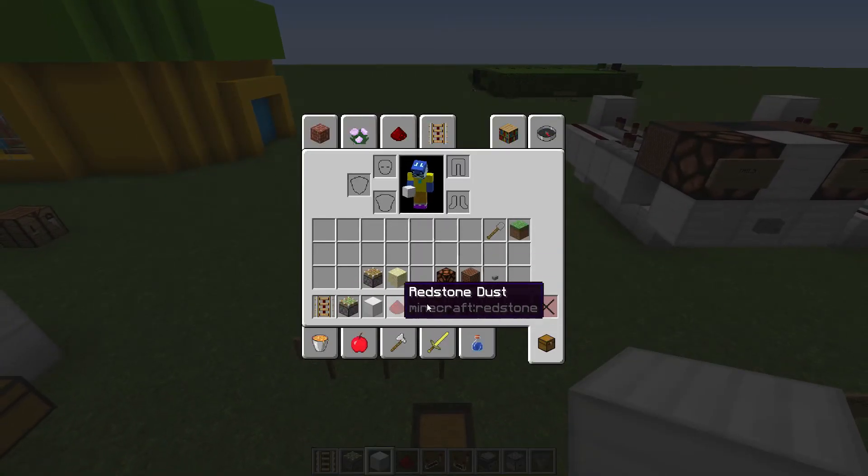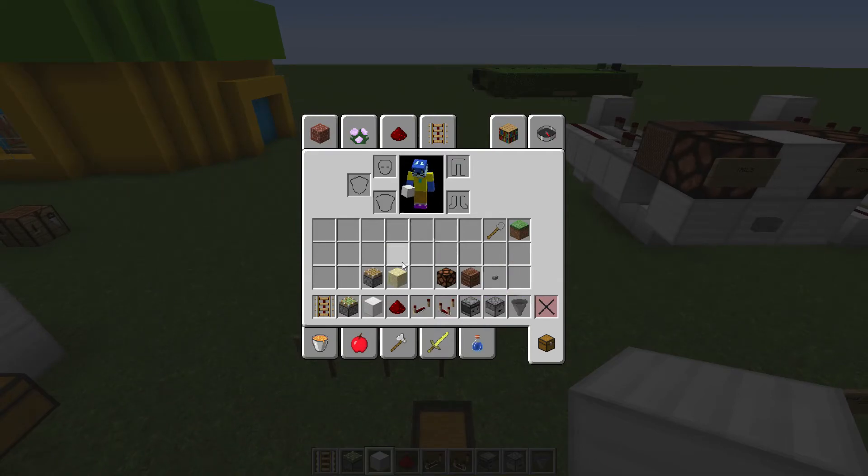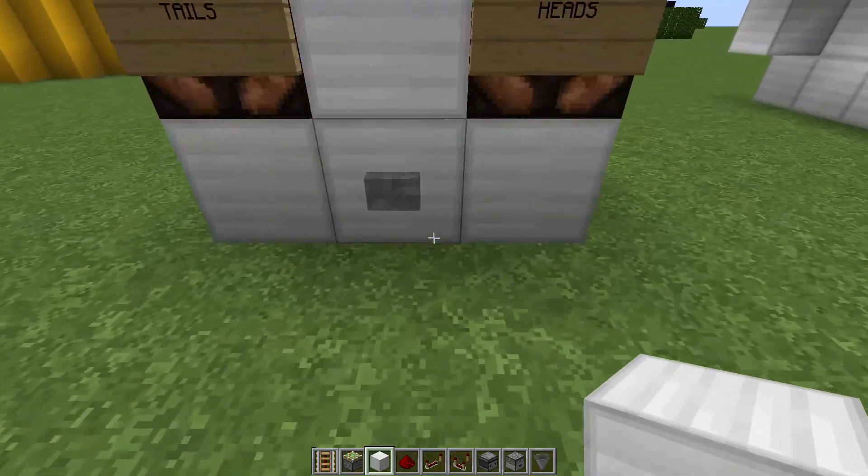In my inventory here, you can see everything you'll need to build this, as well as a couple of extra things in case you don't have certain supplies. You can see a little hint right here. But anyway, let me show you how this works.